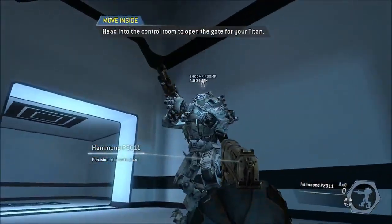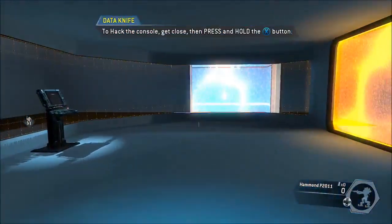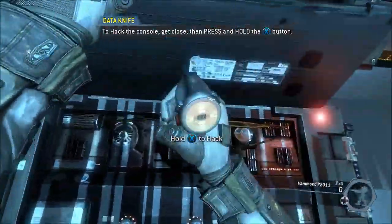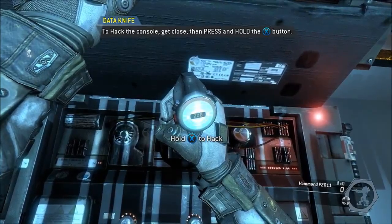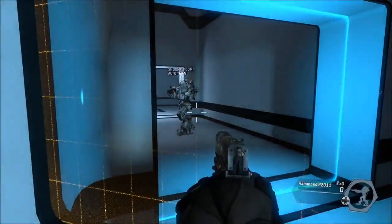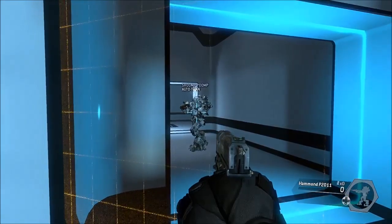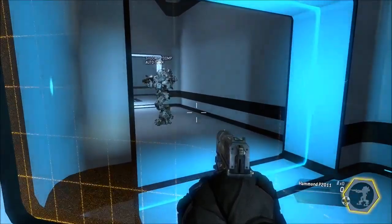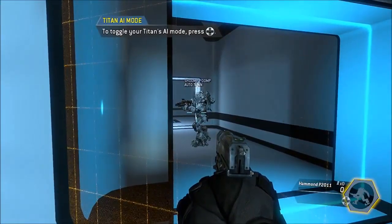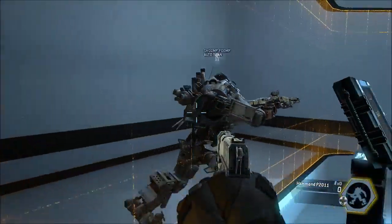Head into the control room to open the gate for your Titan. Pilots can control their Titan's AI when they are on foot. The AI can be toggled to follow you or guard its current location. The lower right corner of your Pilot HUD displays your Titan's current AI mode. Put your Titan into follow mode and it will follow you through the gate. When your Titan is in follow mode, it will try to stay close to your position.